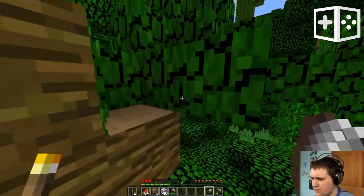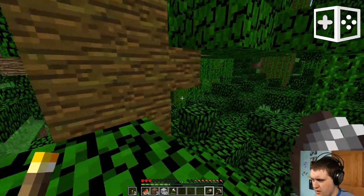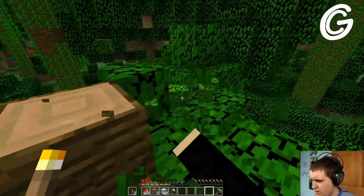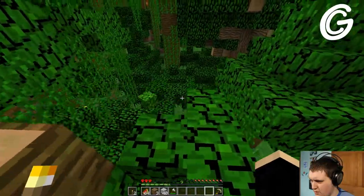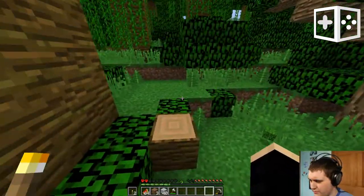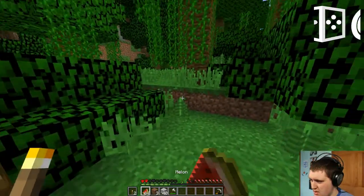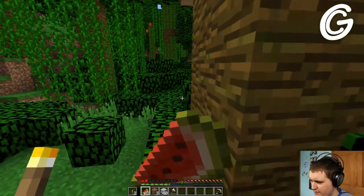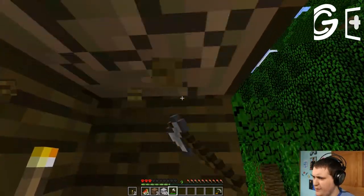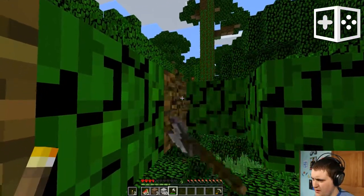That's not what I want — those are not the kind of leaves I want. We're going to make this jump. We ran out of shears. Well, I guess that means we have enough leaves. That's jungle wood; I don't know why those are oak leaves. I've got to eat so I can heal. Probably this is going to be a bad time — I'm not in the mood for a bad time.